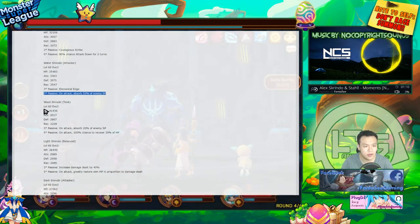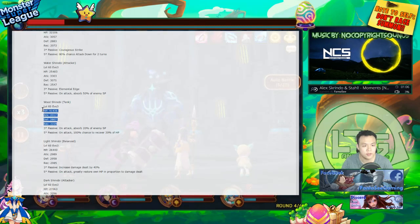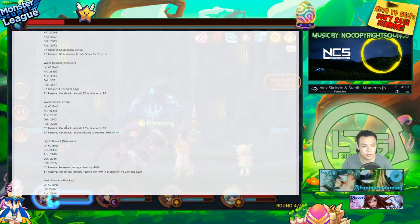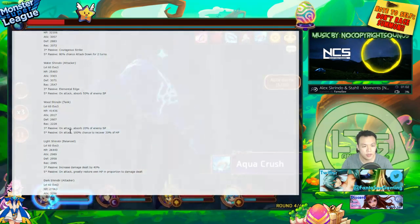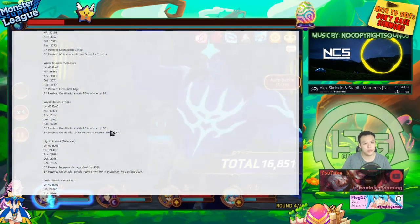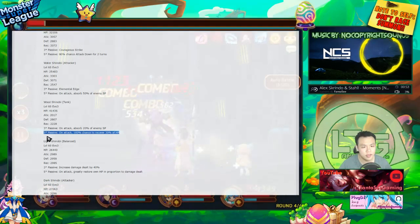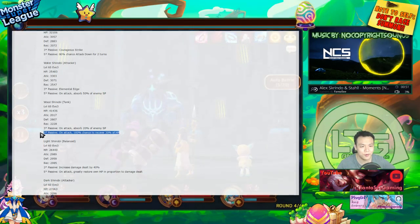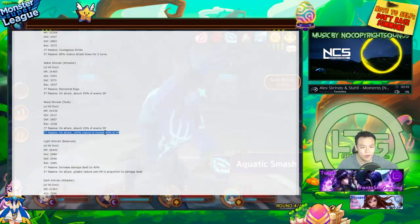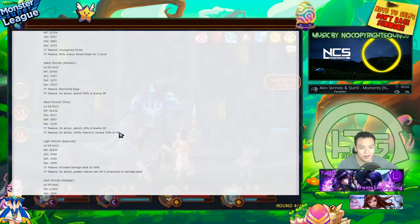The tank Shinobi has 4000 HP, almost 3k defense — very nice stats for a tank. On attack, it absorbs 20% of the enemy's SP, and also has a 100% chance to recover 30% of HP. So that's a pretty big heal — if he hits four people, it's basically a max heal.